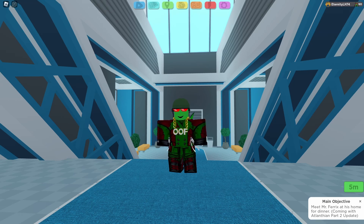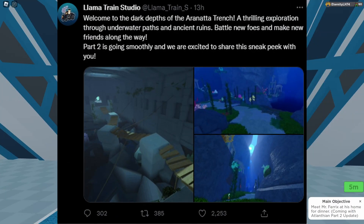If you didn't know already, Lama Train Studio posted a leak yesterday about the Aranata Trench, which is supposedly the underwater route of Atlantean Part 2. We've obviously got the bubble head from the gym, so we're going to be able to go underwater. And it was said in the Aranata Trench League Part 1, of course.